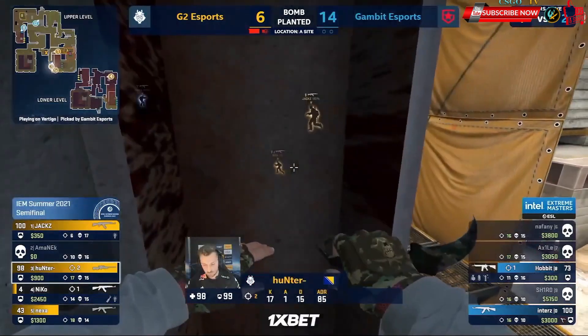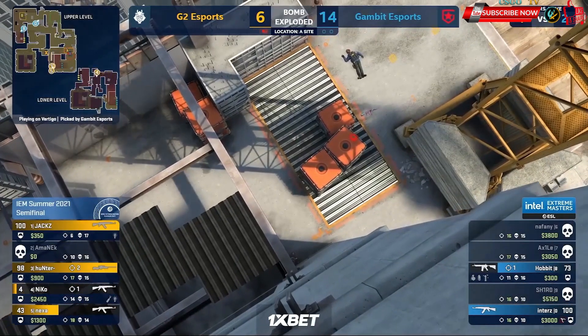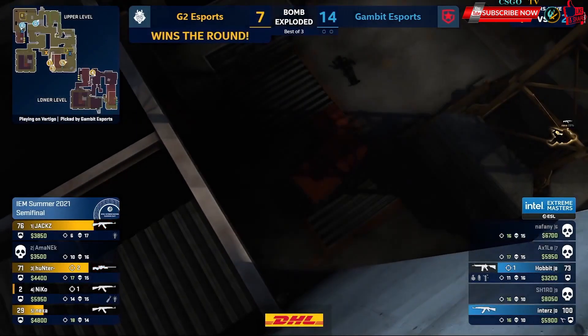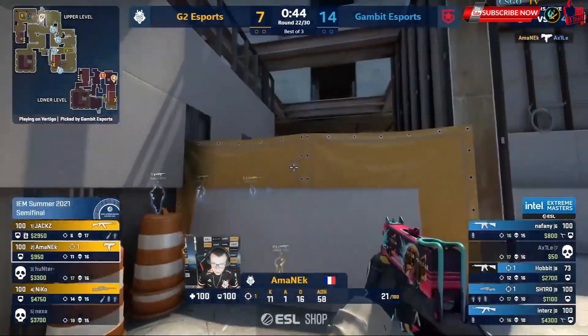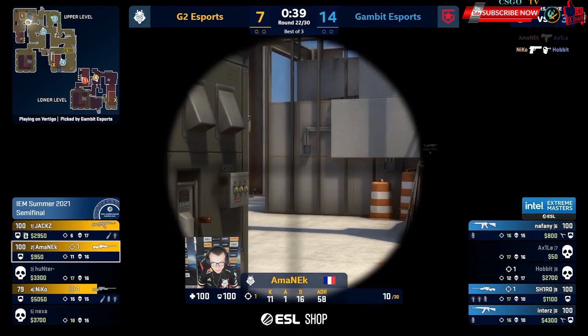Naphany can buy, Axile can buy, Shiro's got plenty of cash — so another gun round. And Gambit, they're really just grinding it out, not taking too many unnecessary risks. Silently, Axile exposes himself — that's a big frag to find. Maybe there's hope for G2 in round 22. A recovered AWP. He's fended and locked down the entire rotate.